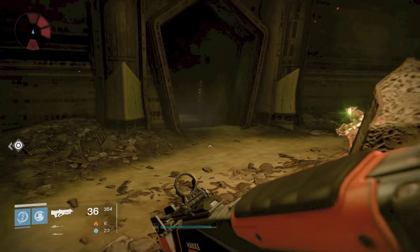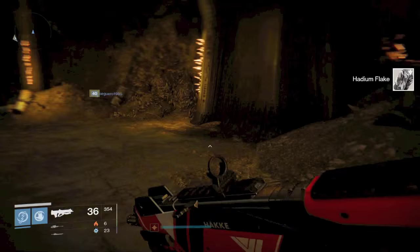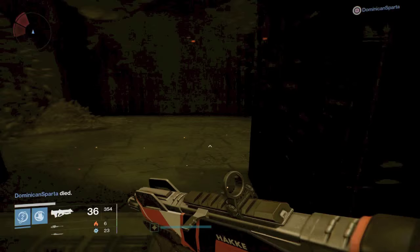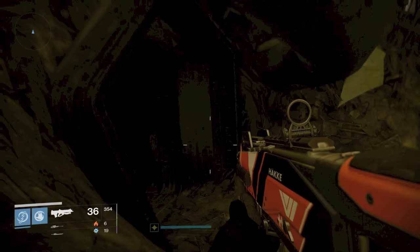Continuing on with our loop — the chest can spawn in multiple locations in this room, so just loop around the room. We've got another chest, another Hadium Flake. The chest for this room can also spawn outside to the right near the patrol beacon. On your way back down to make the loop, check this room again, because a lot of the times it does spawn. Even when you do get the chest, I've come back 25 seconds later and it's been back. Always check on the way back — you're heading this direction anyway, it doesn't hurt to just take a quick little peek.